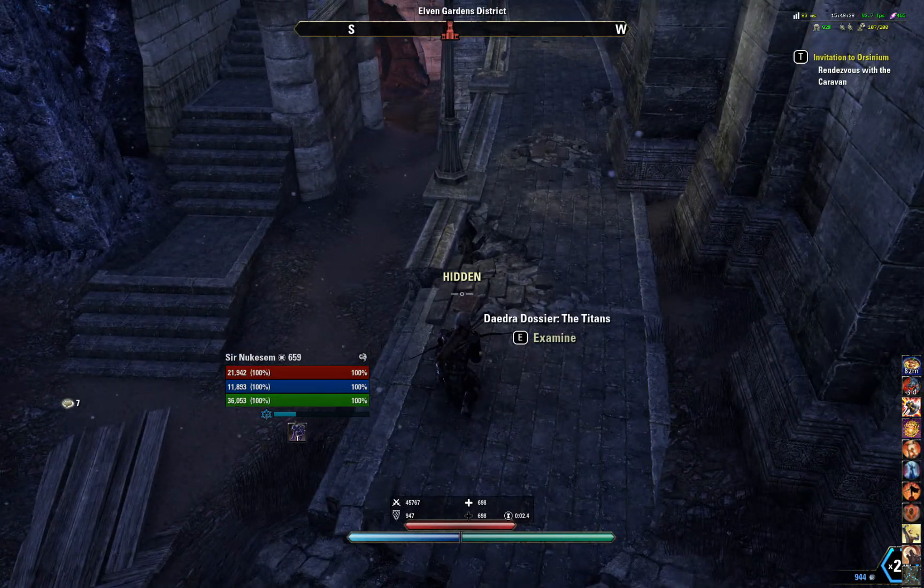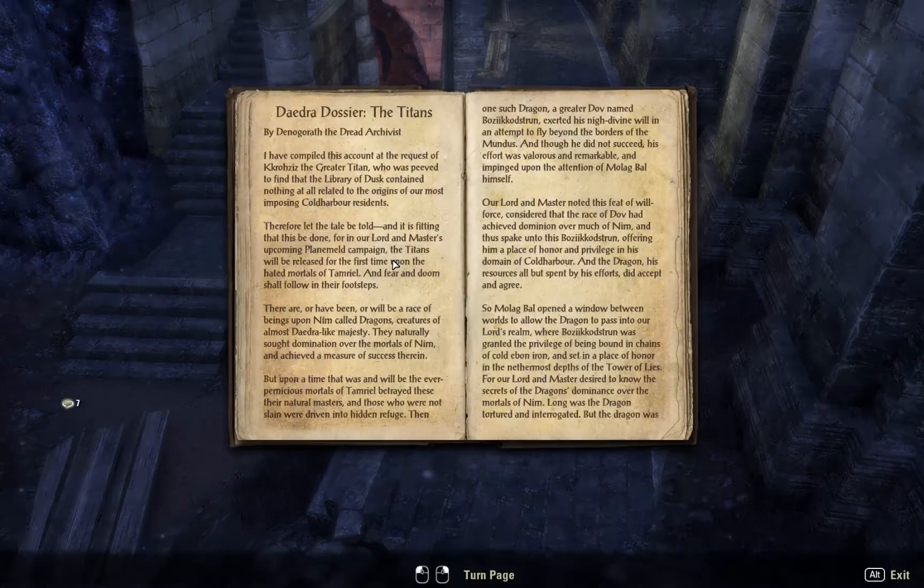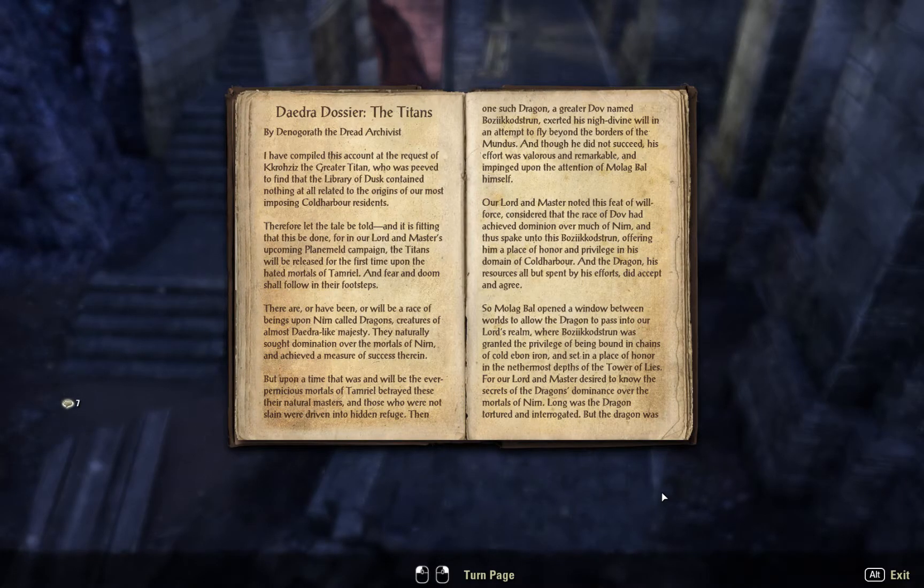As you can see, it's called 'Daedra Dossier of the Titans.' I'm going to point out a few things and then you can read this — I'll leave the pages open for a few seconds and you can just pause the video and read it as you want to. I guess this is probably going to happen in the upcoming Planemeld campaign — I don't know when that is or anything.